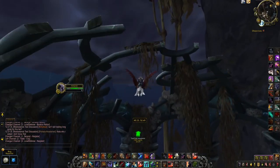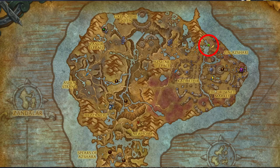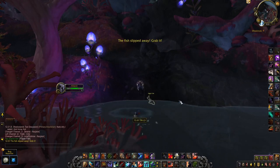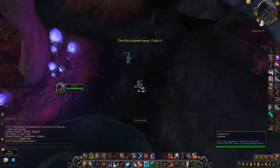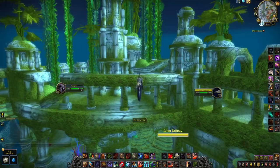Next up is the Flipperfish. To obtain this fish, you want to head to Nazjatar and fly to this location. Once again, you'll see a school of fish — this time it's the Flipperfish School. Fish in the pool and when you catch and loot it, you'll lose grip of the fish and you'll have to catch the slippery thing with your bare hands like a maniac.